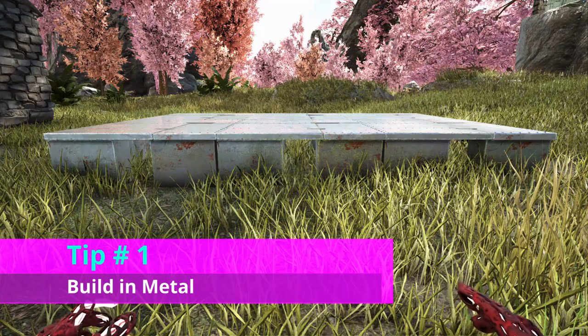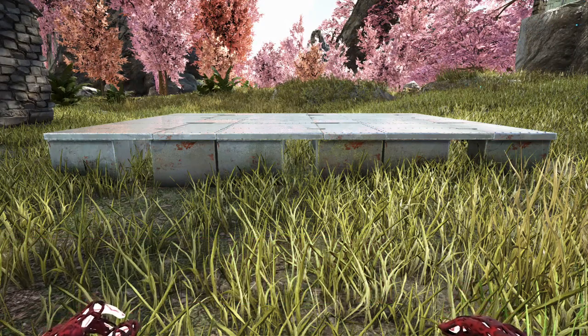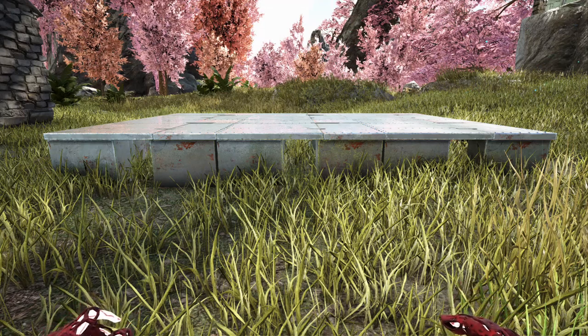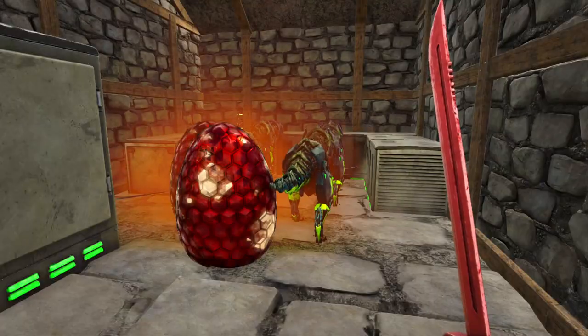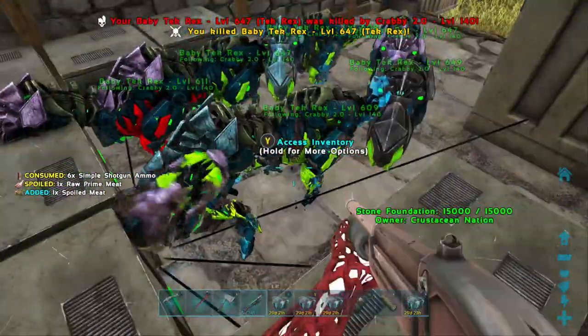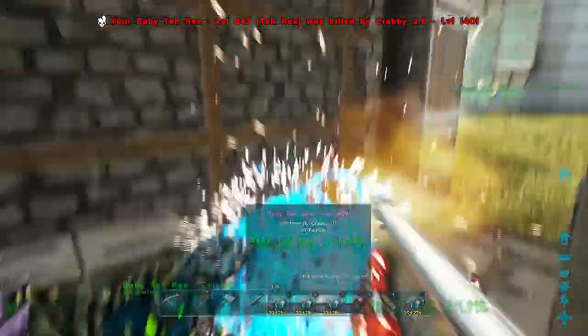Tip number one is to build it in metal — in particular, the foundations and the first one or two layers of walls. For the reason why I recommend metal, let's take a look at one of the example hatcheries. This is one of the initial hatcheries that I built in Ark.